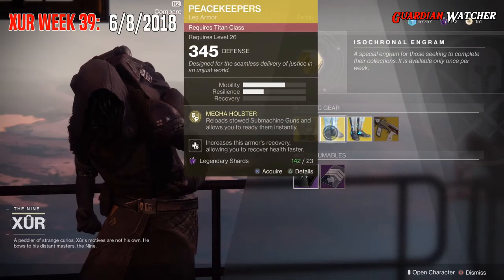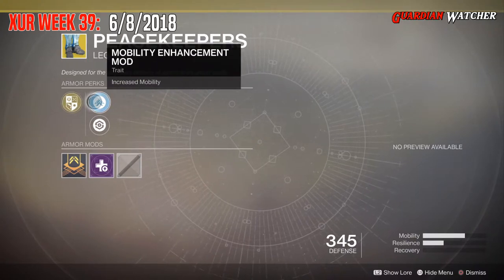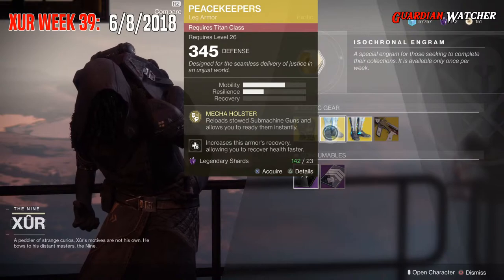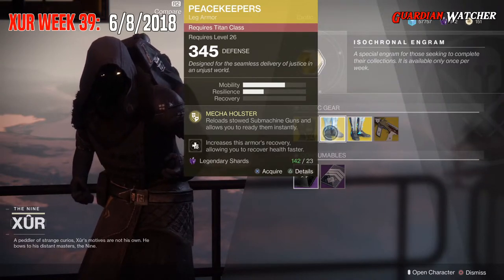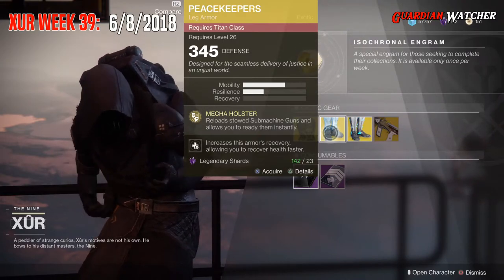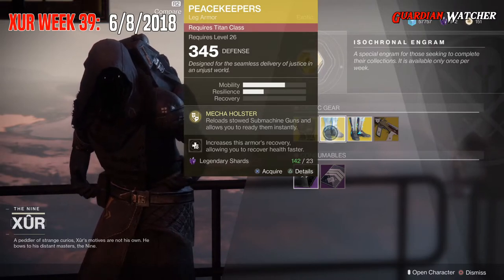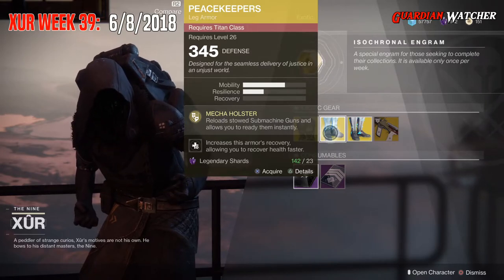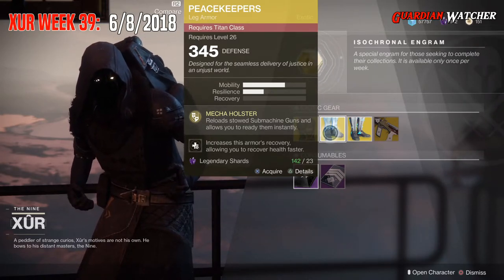Next, we'll be going over the Peacekeepers for the Titan class. This comes with 2 Mobility and 1 Resilience. The intrinsic perk is Mecha Holster, which reloads stowed submachine guns and allows you to ready them instantly. Then we have Mobility Enhancement mod, Restorative mod, as well as a Self-Repairing mod. I personally am not a fan of exotics that are specific to one type of weapon, but if you actually use submachine guns when you run and gun, whether it be PvE or PvP, then these can be pretty useful. In that scenario, I'd rate this a Tier 2 in PvE and PvP. But if you do not use submachine guns, then this isn't that useful — most likely a Tier 3.5 to even a Tier 4 in PvE and PvP. So two different rankings for two different types of people.